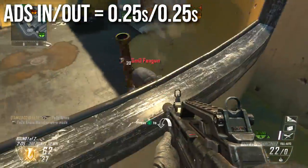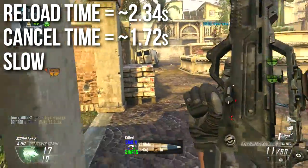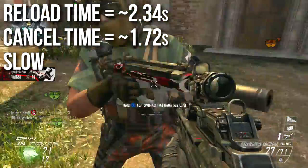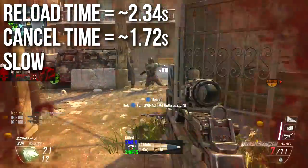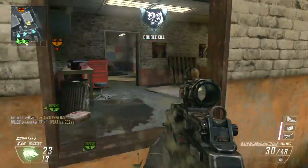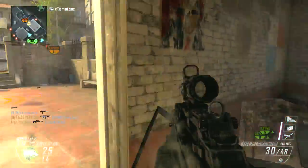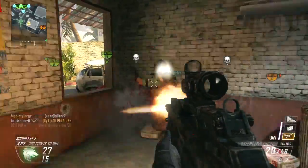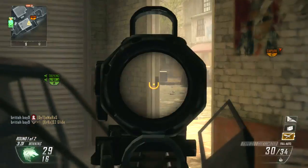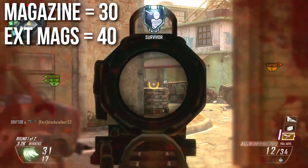Reload time is a bit on the slow side — the animation time is 2.34 seconds and the reload cancel time is about 1.72 seconds, so you'll spend around two seconds reloading every time you run out of ammo. Fast Mags is not a bad idea at all. This is a real detriment because the weapon fires really fast, you burn through your magazine very quickly, and it's a spray weapon that's hard to control, so you'll be reloading a lot. Fast Mags is a good attachment if you're comfortable sacrificing other things.